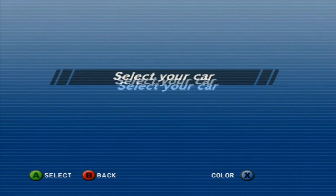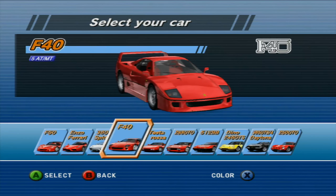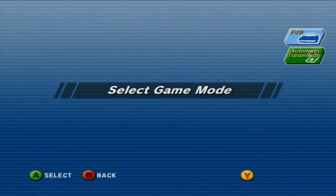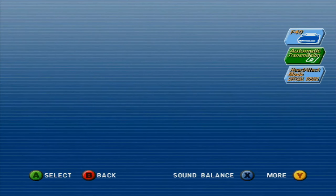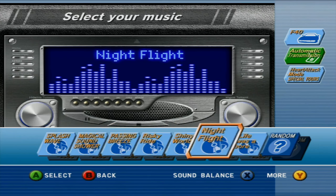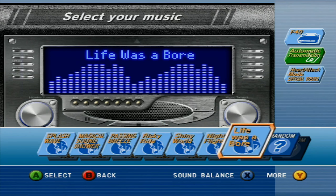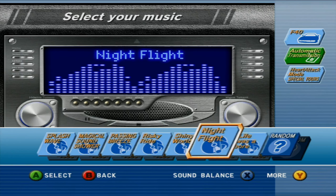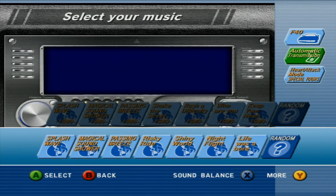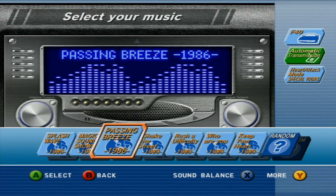OutRun 2SP — I was pleasantly surprised. It uses the same tracks as Coast to Coast, so all these work. But you can't select all the music in this mode — like, you don't have the 90s song. Actually, wait — oh, no, you don't. So yeah, you're stuck with these, but these are all arcade music. Actually, wait — okay, so you do have it all. Good. I didn't even know that.